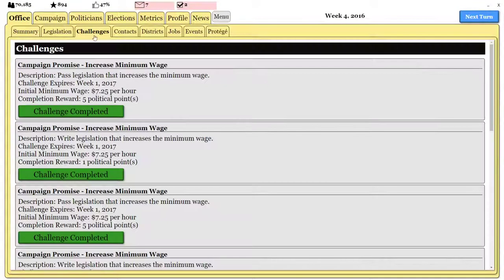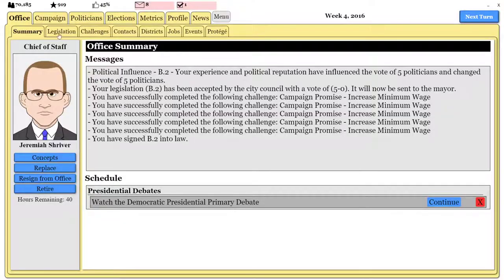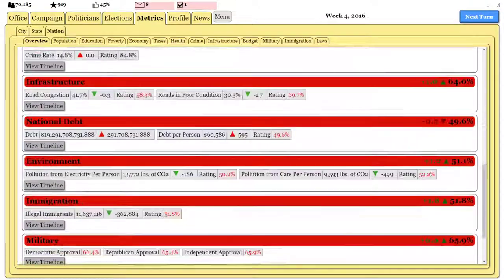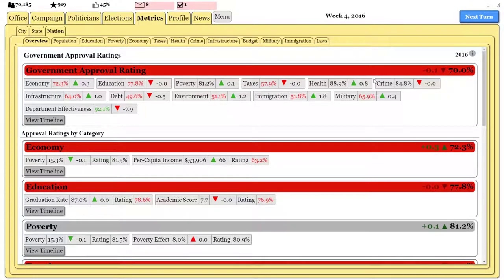We completed our campaign promises, but I also raised taxes, which they don't like — so that's why my approval rating went down. But that's the game; it's kind of fun. It's really fun to see if you can fix the United States, because we don't start off in the best of positions. This is The Political Process — it's available on Steam for $15. It's a lot of fun and I recommend it. Alright, see you all next time — bye!